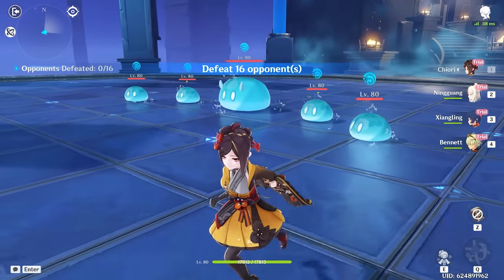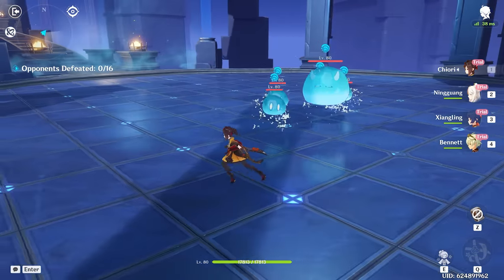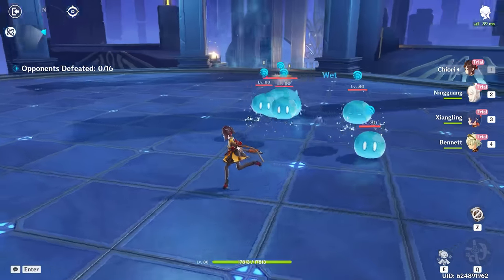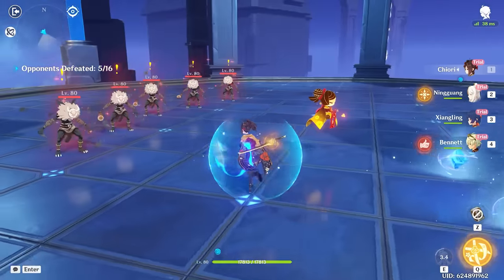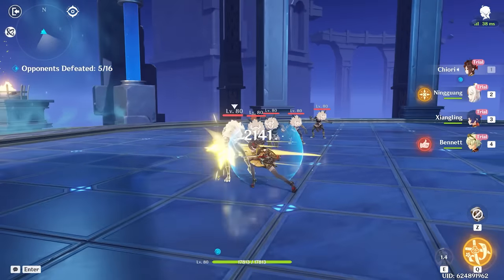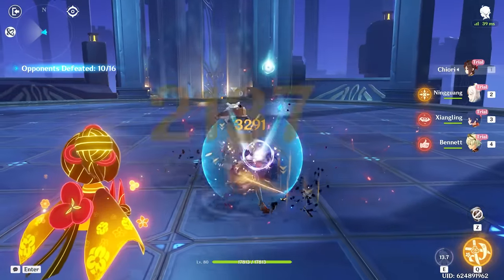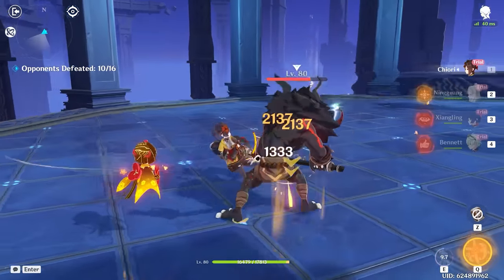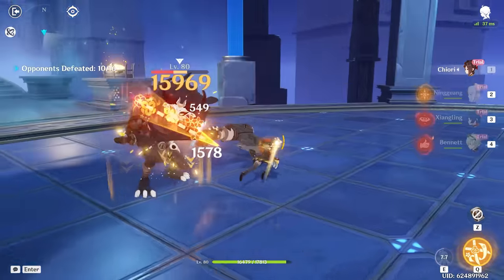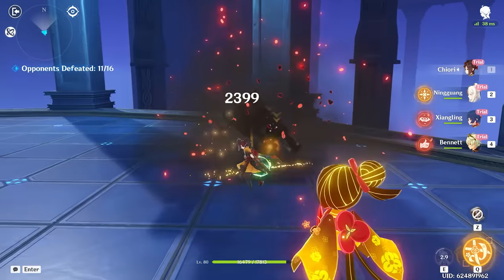Chiori is a very, very diverse character. She has multiple different things she can do with her E ability that will allow her to play the role of support and the role of a DPS. Her normal attacks are going to be pretty ordinary, just doing ordinary damage. However, if you click her E ability, you can actually infuse her normal attacks with Geo damage, which goes for upward of four to five seconds and allows Chiori to be a main on-field DPS for just a little bit.